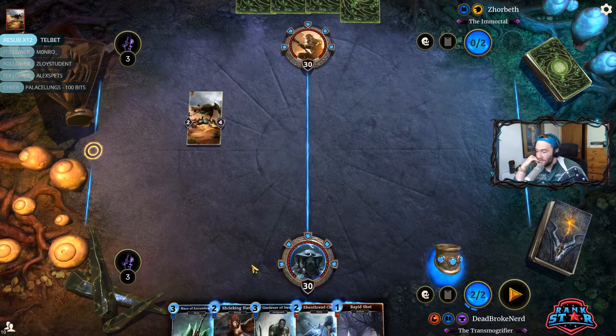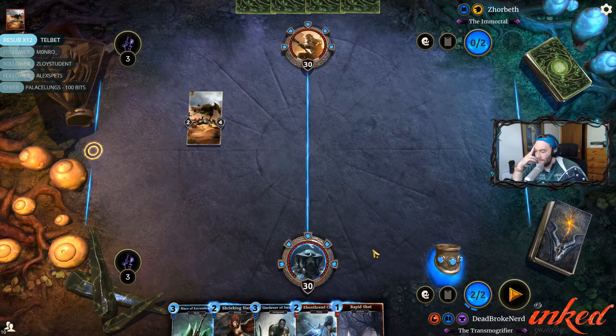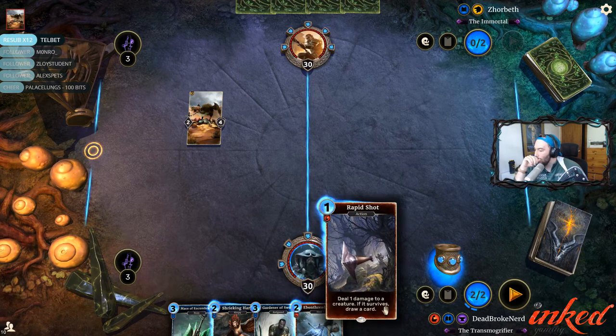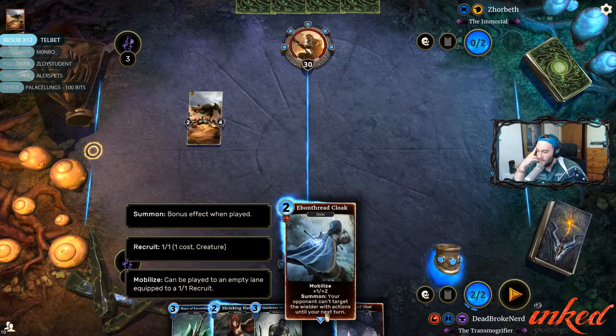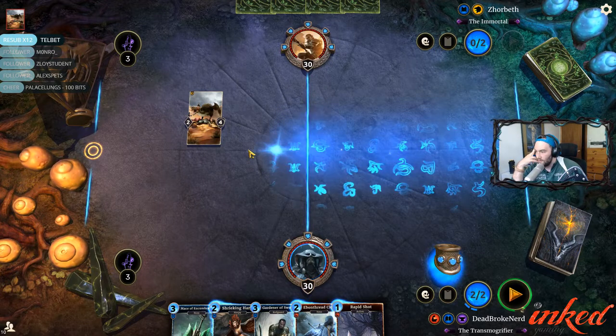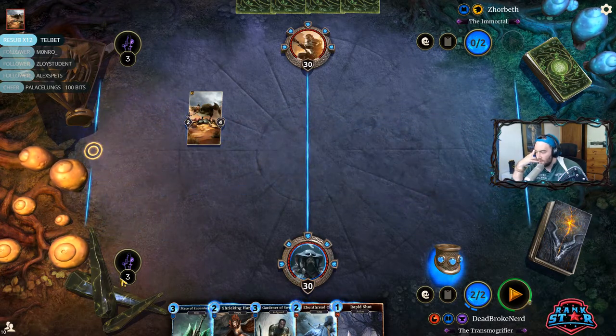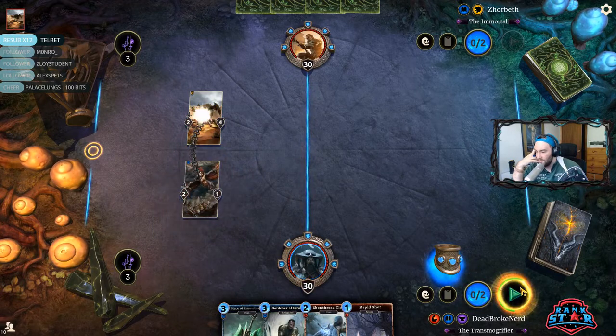I don't actually know how I want to handle this Wily Kiva. It's such a hard creature to deal with early. I could Rapid Shot it and then Ebonthread — but Ebonthread over here dies to literally any buff. The only buff he could have probably is Resolute Ally. It's probably a Resolute Ally deck if it's running Wily Kiva. If he plays Resolute Ally, it's probably worth the buff to kill the Ebonthread. I'm leaning towards the Harpy here. I think that's what we're going to do.